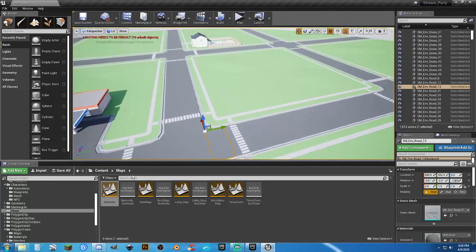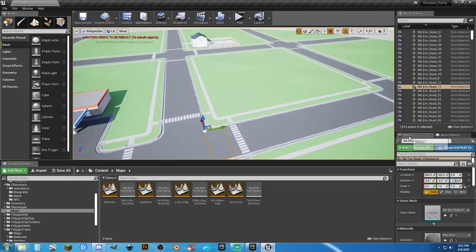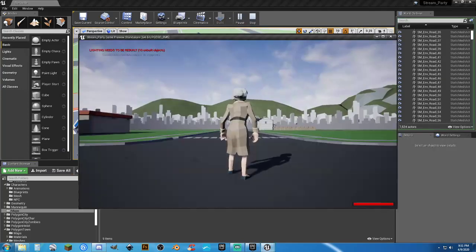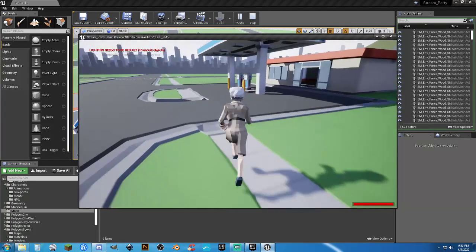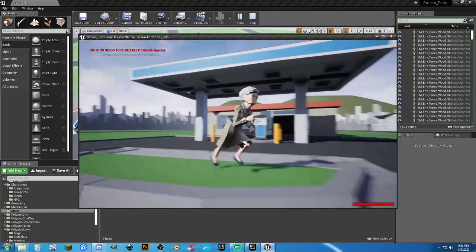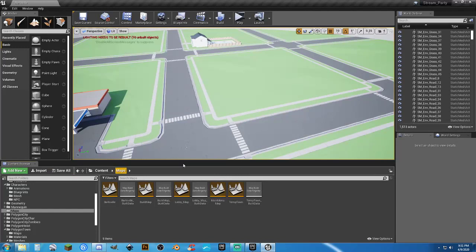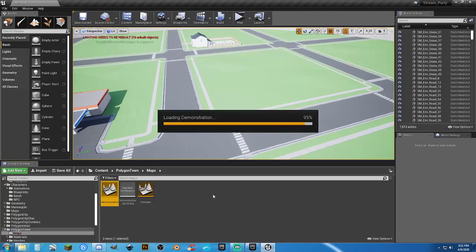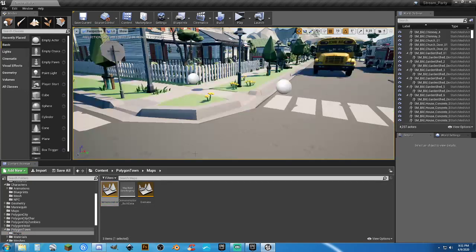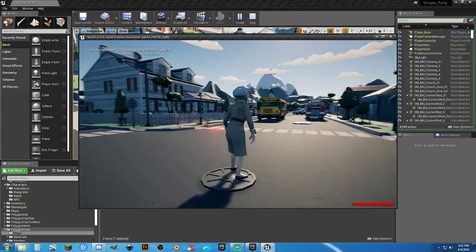I'm not going to keep doing actor reduction right now, even though we still have 1500 actors. I'm not going to do a lighting build right now — that would take a while. But we will make sure we save. With the day/night cycle, reflection captures need to be rebuilt as well.